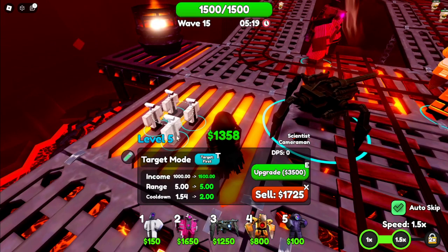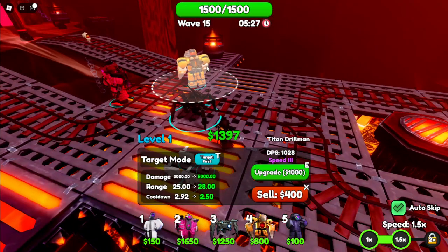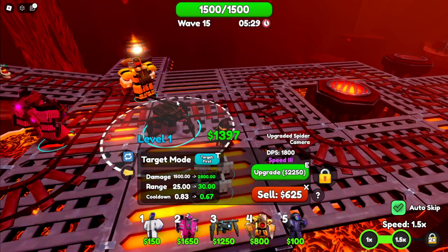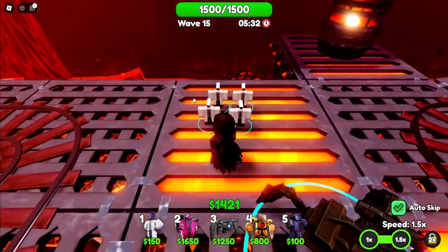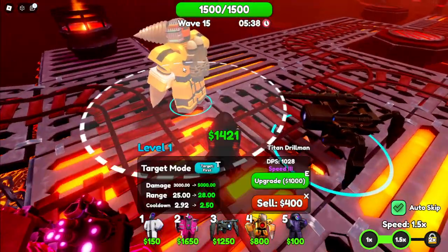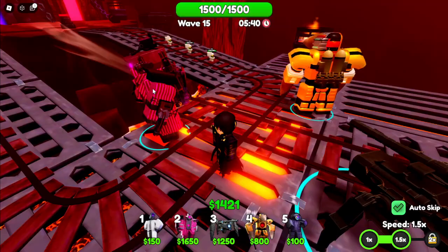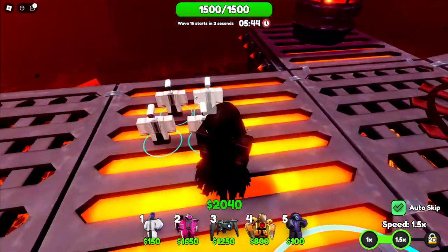I'm going to upgrade the Scientist's Cameraman because they give us $1,500 maxed. And after that, I can start upgrading Valentine's Titan, Titan Drill, and Upgraded Spider Camera. They all have good traits — they all have speed. Two have speed 3, and one has maxed — one of the best traits in the whole entire game.